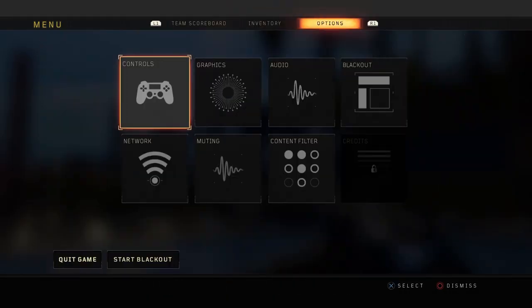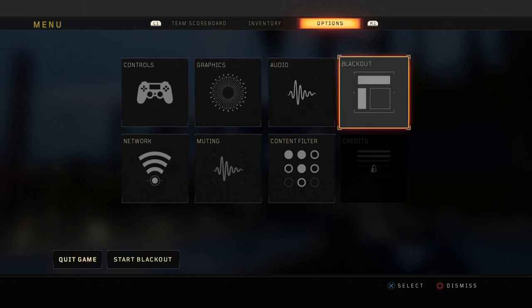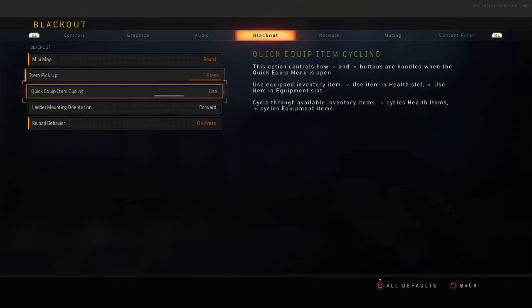If you go into the options here under Blackout, this is a new addition: Quick Equip Item Cycling. If you change that to Cycle, you can have an option that makes it so the L2 and R2 button cycle through things.